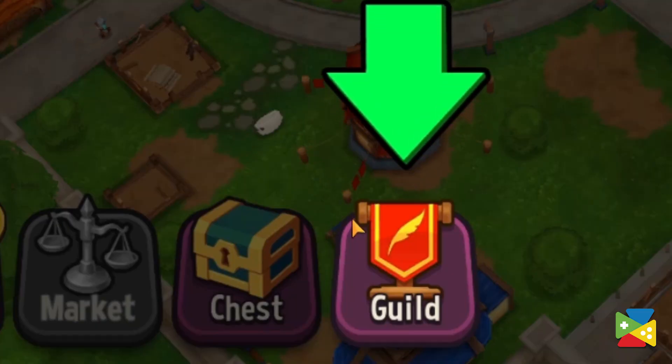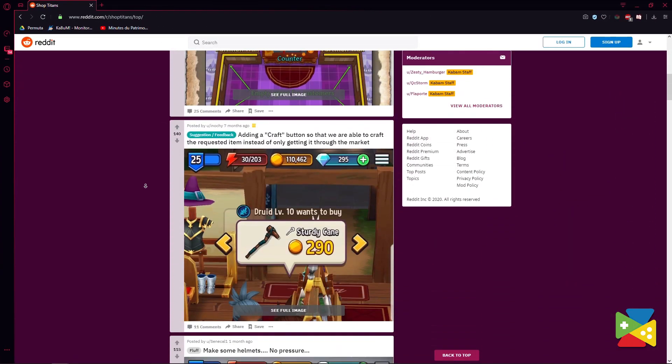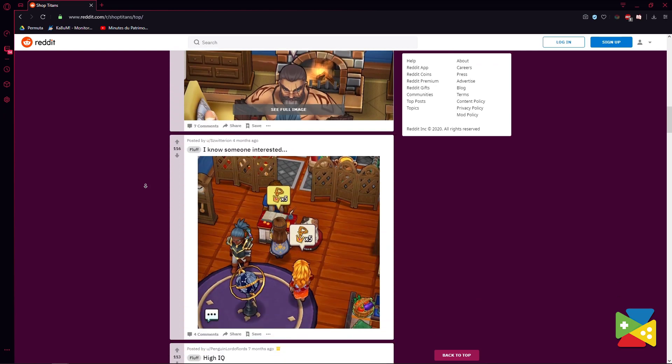So, before applying to any guild, take some time to explore over the internet, like Reddit or Discord threads for Shop Titans guilds. The best guilds usually advertise open spots there.